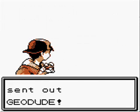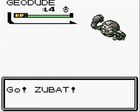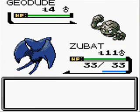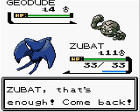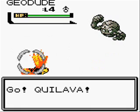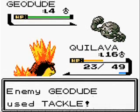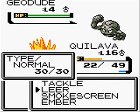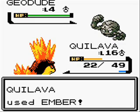Let's fight this Hiker here — Russell! And he has Geodude! I think this is the one that has three Geodudes at levels 4, 6, and 8. I'm going to switch out Zubat into Quilava, just because I want experience on Zubat. Okay, that did one damage to Quilava — not too good for Geodude!